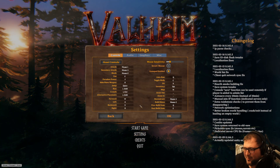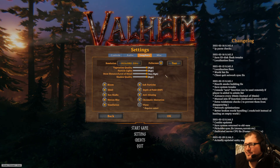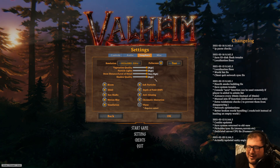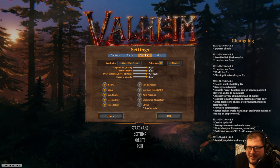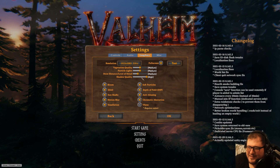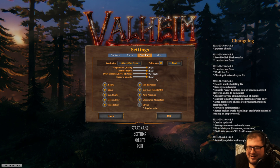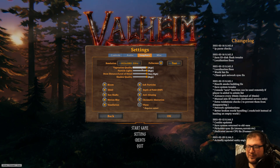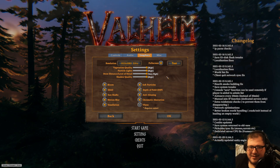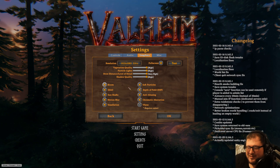So obviously you're going to load your game up and pop onto settings, straight to graphics. This game isn't super graphically demanding, so if you've got a decent PC you can run all of this on high. Obviously if not, you can drop it down to medium. There are only four options so it's kind of down to your PC — you can just play with this. It still looks good on medium to be honest. I keep mine on high because I've got a decent PC, but that's up to you.